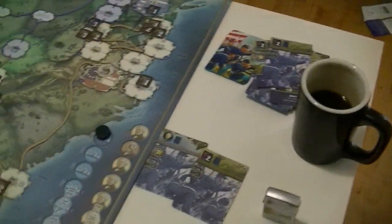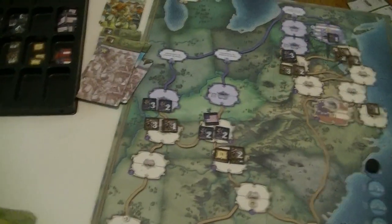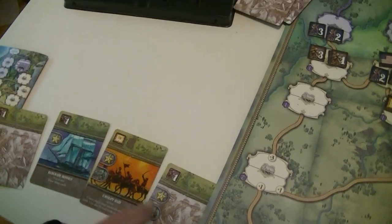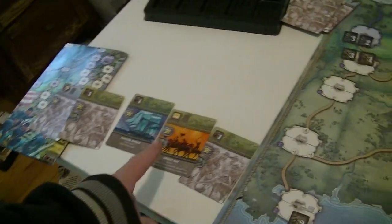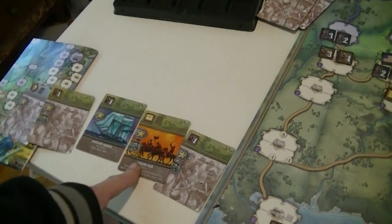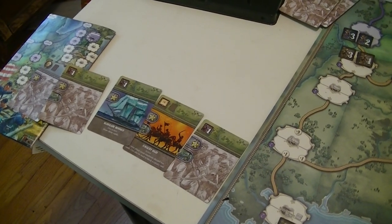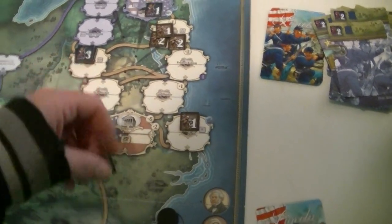I'll get rid of these two, put this here, move this down. That's our attack. If the Confederates can win this, they win the game, so they probably want to defend. See what they're sitting with — ooh, blockade runner. I got good leaders all over the place. Forts are awesome — not really, but they're cheaper three-point units. They've got lots of four-point leaders, that's pretty cool. I've got this, which will win me the game if I withdraw.